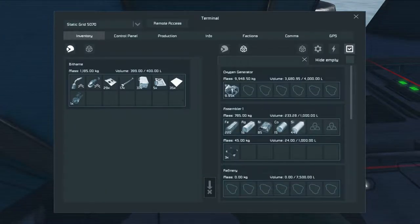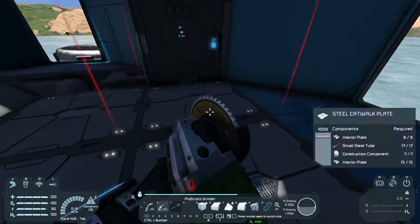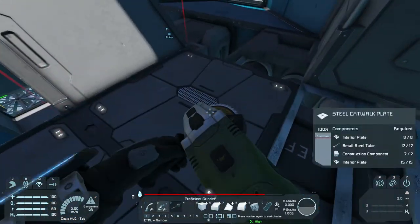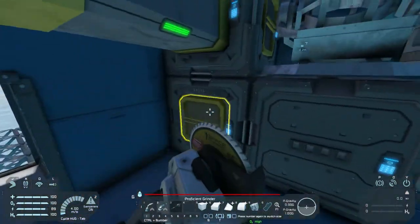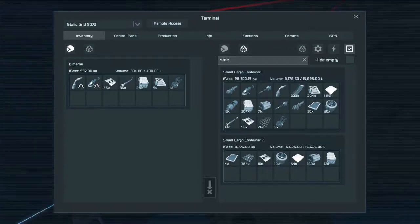You can actually access your conveyor system here. One of the problems with this is it's harder to drop off your stuff — you actually have to do this as opposed to just shift-clicking, which is what I prefer to do. If you do a search properly, there's no reason for the 'L' and you don't have to move your hands if you just highlight 'steel' — that's steel plates. Most of your containers that you store your components in will have steel plates in them at almost all times. Steel tubes as well, so that will give you your thing.